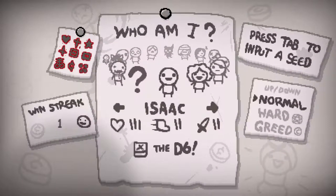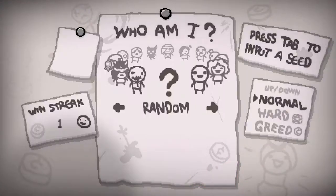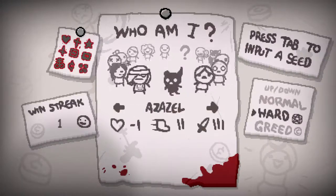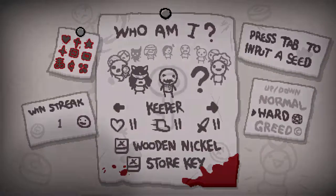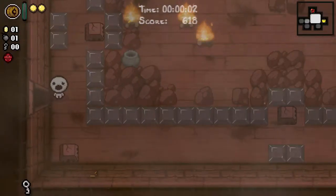Hello everyone, welcome to the Binding of Isaac, not daily runs. We're going to do hard mode. We do only need to find items so we could do normal mode, but I'm not going to. I'm going to keep hitting random until we find these last two items. What do we need? Crown of Light, Keeper — interesting — and Immaculate Conception.